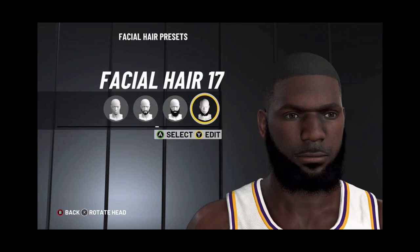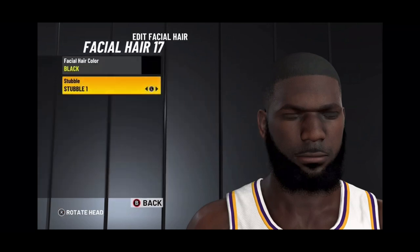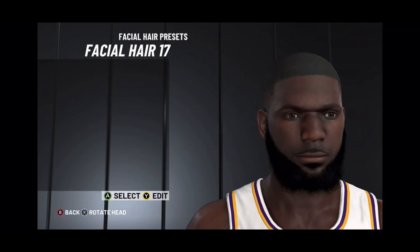Facial hair — you choose facial hair number 17. Make sure the facial hair is black. For stubble, you can put it if you want to or not, but I probably would. So yeah, I'll go with stubble 1.